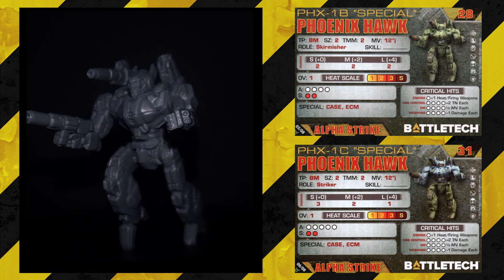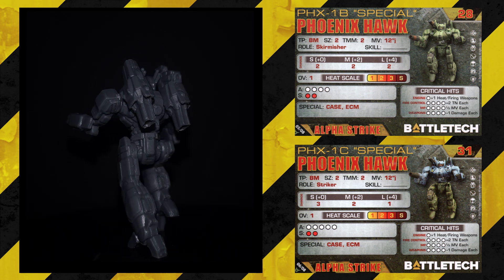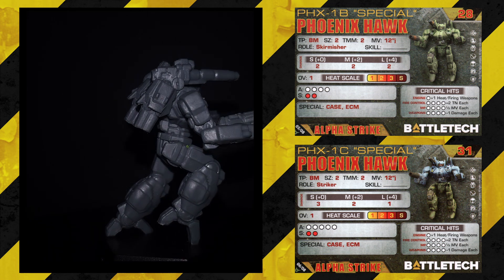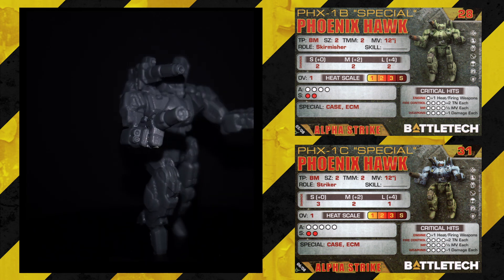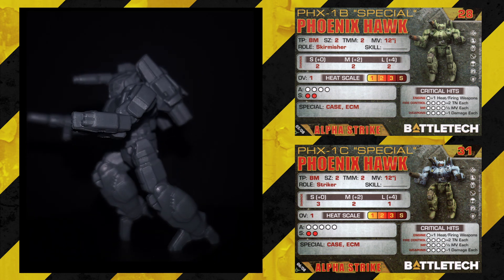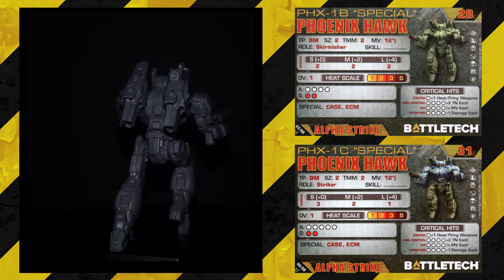Then we have the Phoenix Hawk Special. This guy looks much like the other Phoenix Hawks, but it's a cool model — I'm always going to have a soft spot for it. We have the Phoenix Hawk 1B Special: size 2, TMM 2, movement 12 jump, skirmisher, short 2, medium 2, long 2, overheat 1, 4 armor, and 2 structure for 28 points. That's not too bad — you've got the 12-inch jump, 2's across the board. It's available in all time periods, which is really nice.